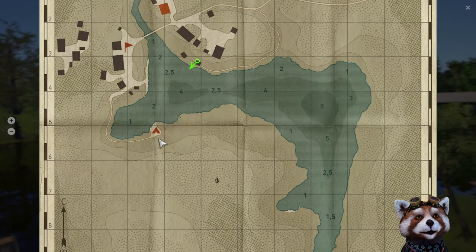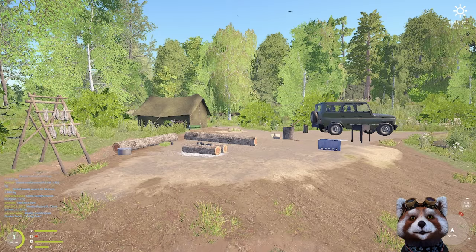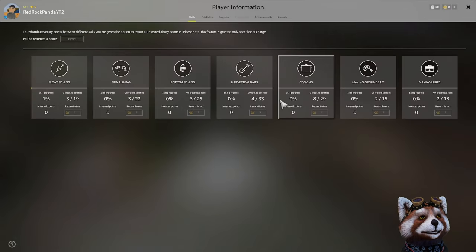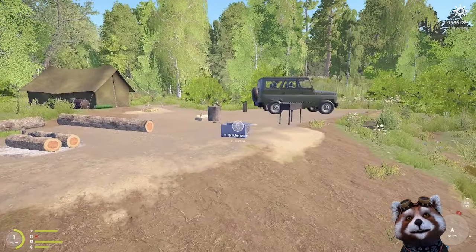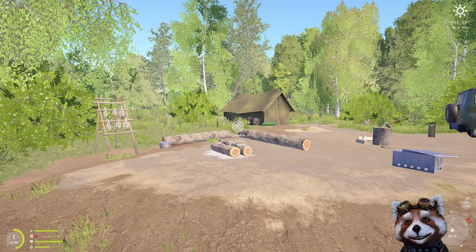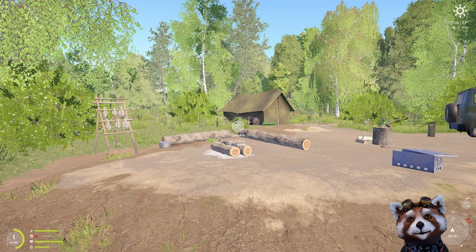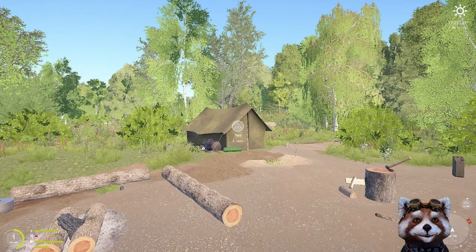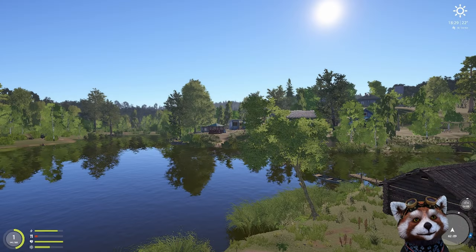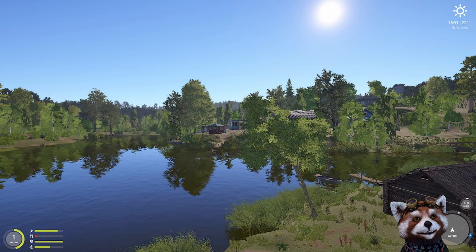The final place to check out on Mosquito Lake is the campsite. While it isn't very useful as a brand new player, it becomes very useful later on — it'll give you the ability to level up your crafting skills such as cooking by drying, smoking, or braising fish. You'll also be able to use the campfire for making tea and coffee, which you'll need when fighting big fish. The tent is used for storage with a capacity of 30, but I recommend using your house only for storage so you don't misplace anything.